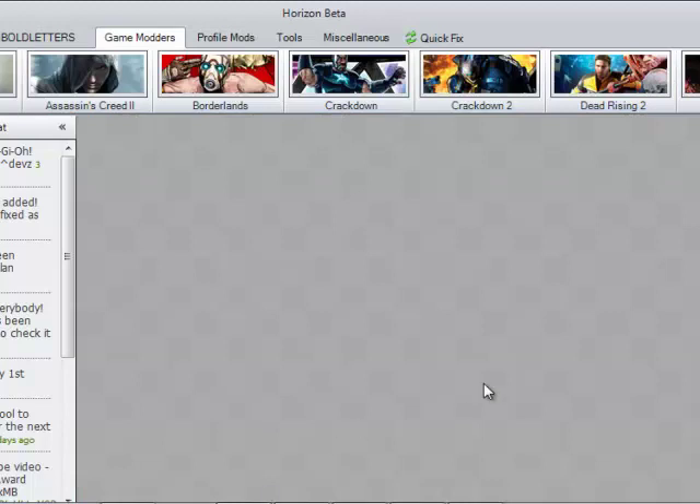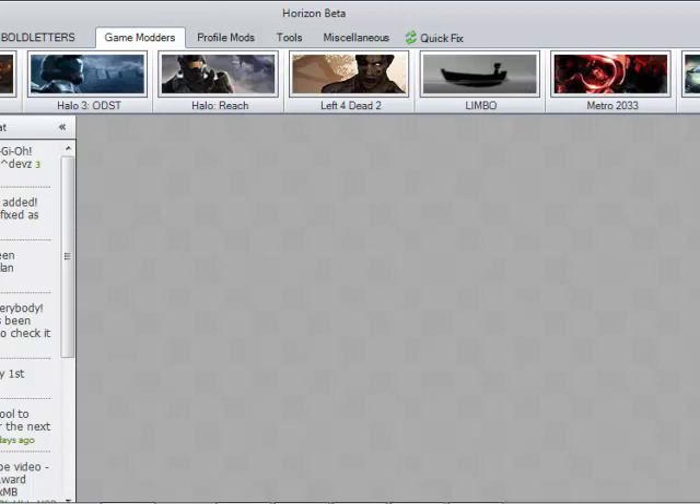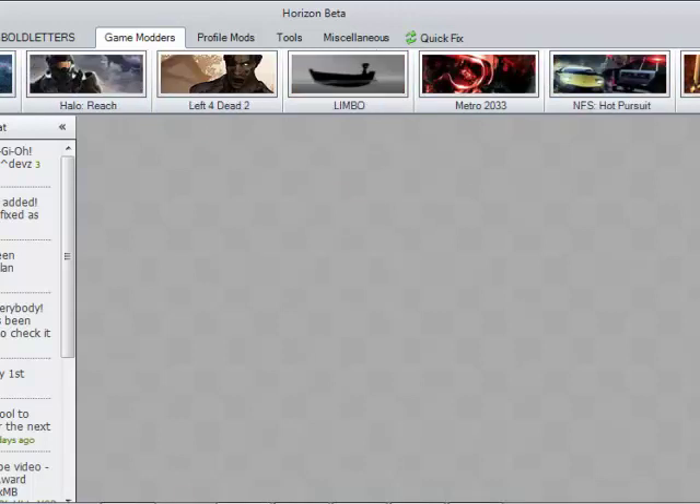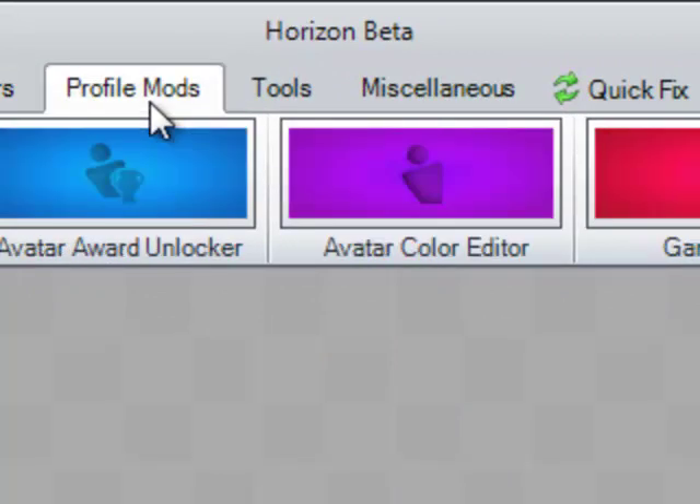Once Horizon is open, go to Profile Tools. Basically, Horizon is like Mario but with much better models — more efficient, faster, and it has features Mario doesn't. You can see popular games like Alan Wake, Crackdown 2, Dead Rising 2, and Halo Reach. They add new games roughly every two days. You don't have to pay to use most tools — standard members can use most of them, but certain things like Halo Reach or Halo ODST require a paid membership.